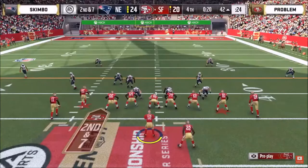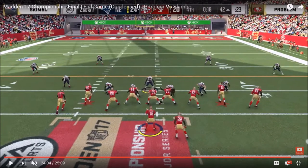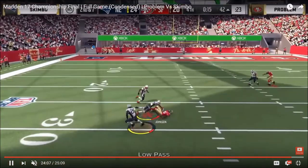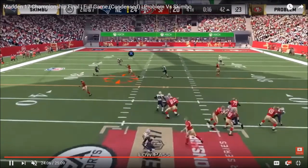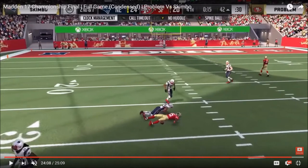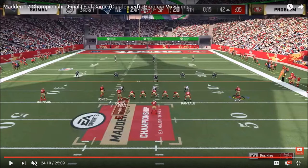Problem goes no huddle with only one timeout left. Clock ticks down to 18 seconds. Skimbo still in slant zone 2, same setup, blitzing 6. Problem looks like the same play basically — the only adjustment is instead of putting Julio on a drag, he went with an out route to try and create a bench concept. Problem goes with a low pass option to Chad Johnson, but he's not going to hold onto the ball — Mike Mitchell lays a huge hit and knocks the ball free. So 15 seconds left. Problem's got one timeout and is at the 42-yard line. Two plays ago Problem was at the 45-yard line with 31 seconds left; two plays later, Skimbo milked 16 seconds and Problem gained only 3 yards.